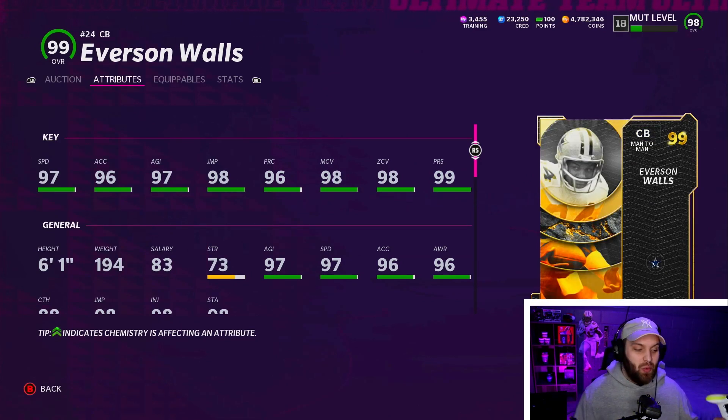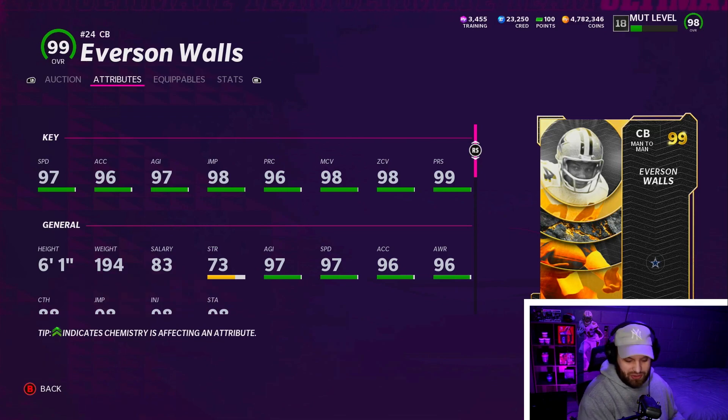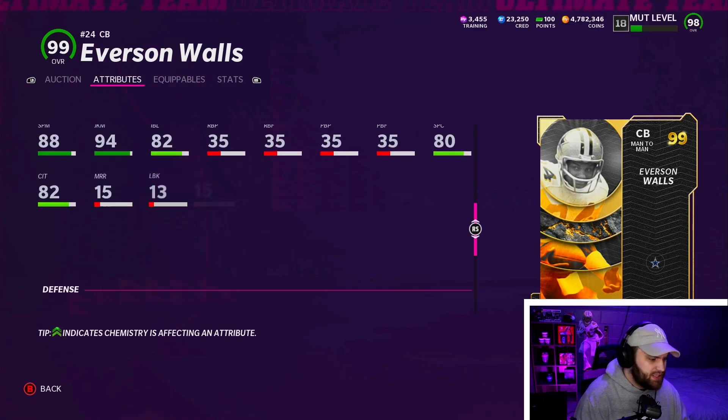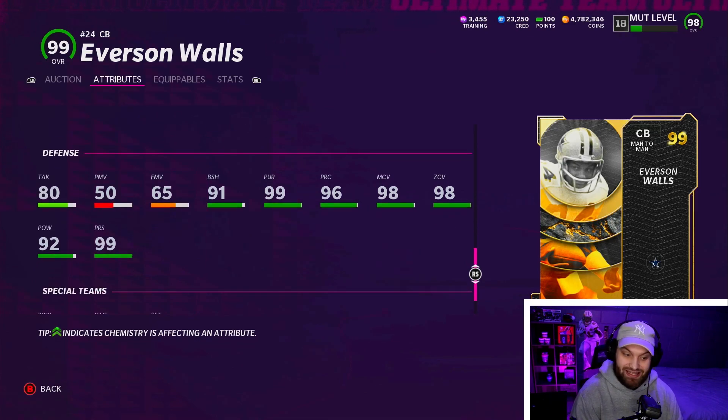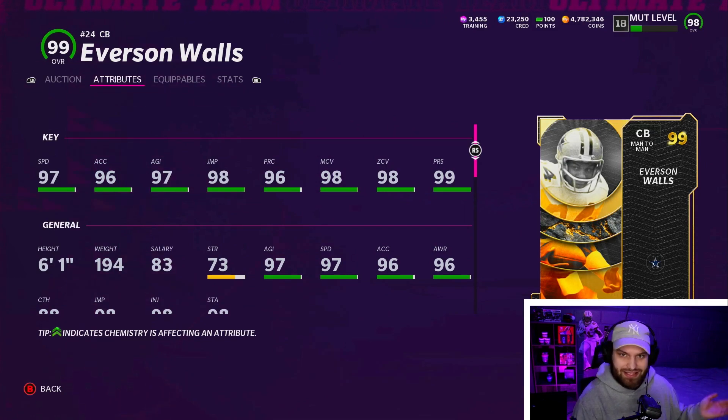Number eight — I was actually wrong, there is one more six foot one guy. I completely forgot about Everson Walls because he was a brand new corner. Six foot one was pretty big earlier in the year and a lot of people wanted that. He'll have 99 speed on any theme team, better agility than Jalen Ramsey, really good acceleration, and his man and zone will both be 99 when powered up. He has a really good play recognition and then he has 91 block shed — that's like a D-lineman threshold right there. He has 92 hit power and 80 tackling. He is literally insane. Hitting 90 block shed is insane for a corner. Everson Walls is a very good card — definitely a beast.